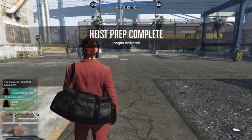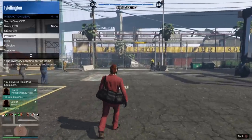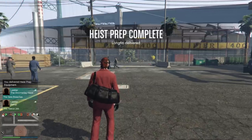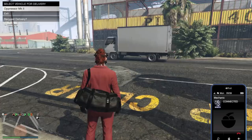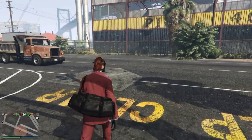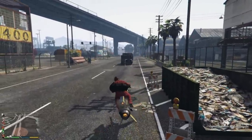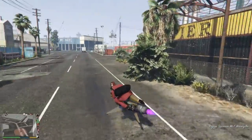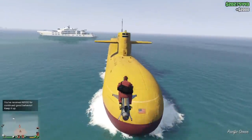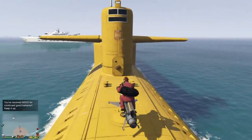Once we're done with that, go into your interaction menu, send your personal vehicle back — your Phantom Wedge is your personal vehicle — return to storage. Now we call our Mark II, and the Mark II is the vehicle we're going to be using from here on out. You'll call that from your mechanic. The sub is already beached right there. You don't want to drive the sub all the way on the beach — you still want it to be in the water, you just want the nose to be raised up a little bit, and this creates a solid platform for you to land your Mark II.